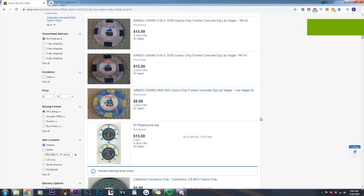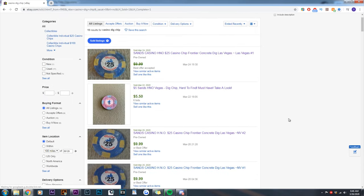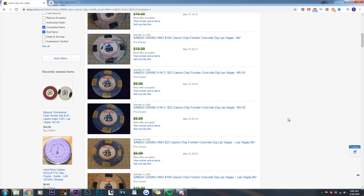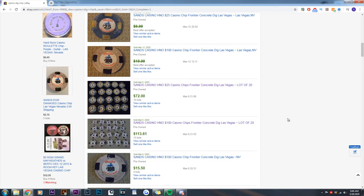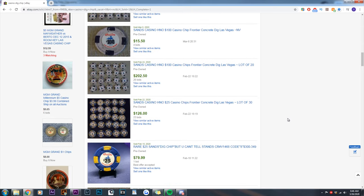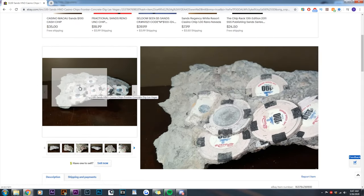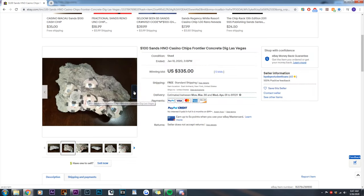Here I'm just showing you on eBay that most of these dig chips on eBay are going to be the SANS chips. I'm not sure if it's a popularity thing or they're just the most abundant, but most of these I believe are taken out of the bigger concrete pieces that are found. As you can see they're selling for like 15 to 20 bucks a piece, and then in lots usually over 100 bucks. And then here's one with the concrete piece sold for $335 with just hundreds in it — so that's pretty amazing to see just $100 chips in the concrete.